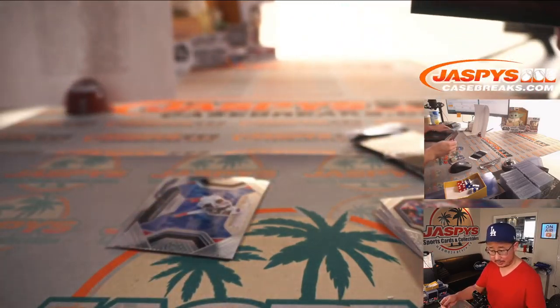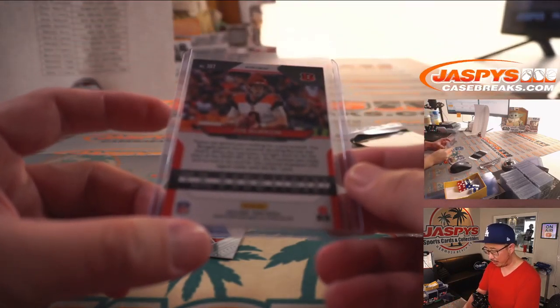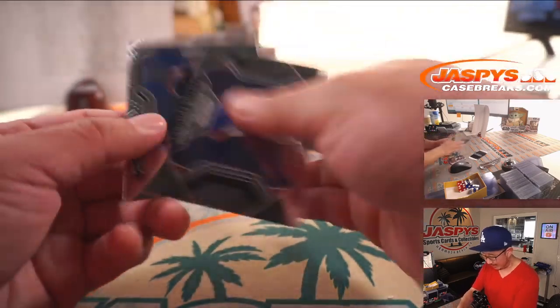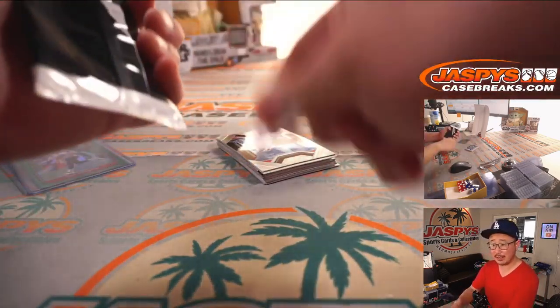Joe Burrow — green, nice. There could be some surprises in here. Lucas Larson got randomized the Bengals in this break and gets the green parallel rookie Joe Burrow. Hopefully he bounces back from that injury and plays strong — that's what we want to see. That would be hashtag good for the hobby. So yeah, there could be some nice surprises in these filler packs.